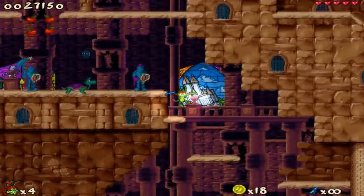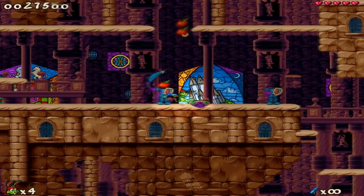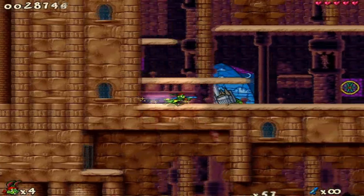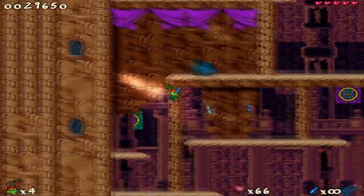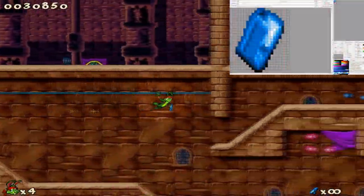Something you might want to know: in the animation file, there are actually animations and sprites for a rectangular gem. The event for rectangular gems can still be found in Jazz Creation Station in the final game; however, they just spawn regular gems and not the rectangular ones. I'll flash up in the corner what they look like.